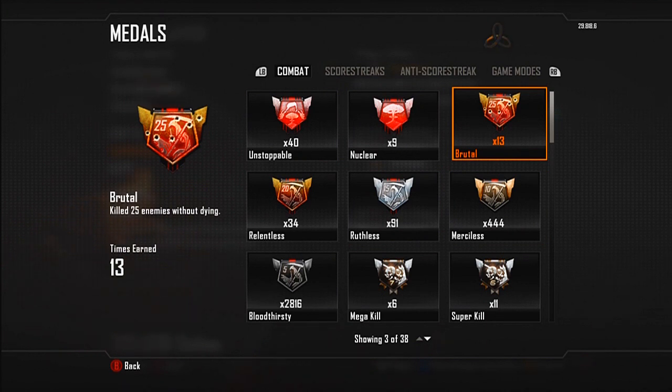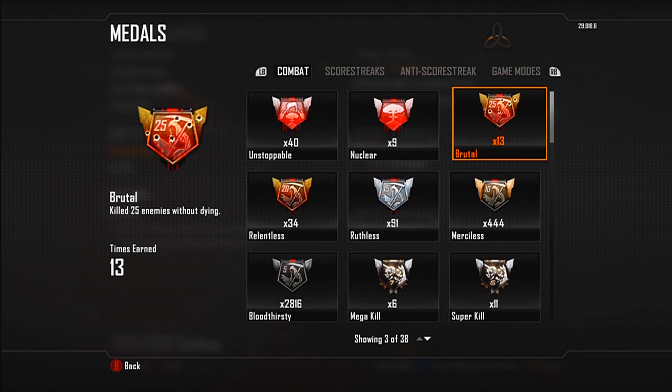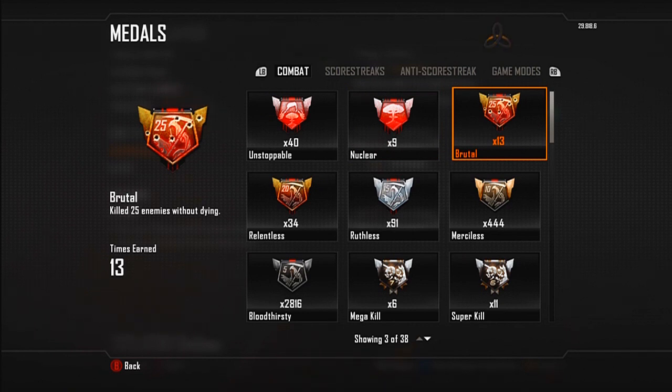Most people will get to the 25th kill and start losing it — they don't know what to do. But I've choked the nuclear 4 times after reaching the brutal, which I'm not happy about. One of them was from today — I was playing solo and got to 27 and got sniped from the other end of the map. What can you do? That's Black Ops 2 for ya.